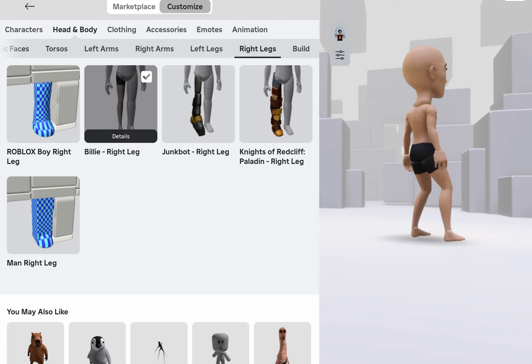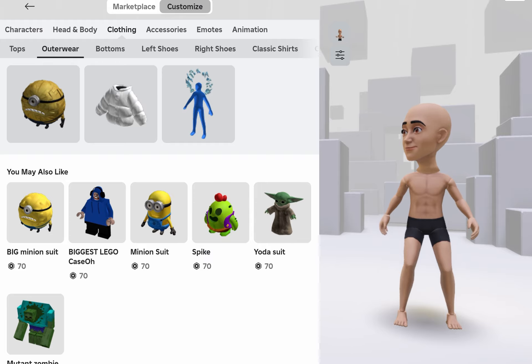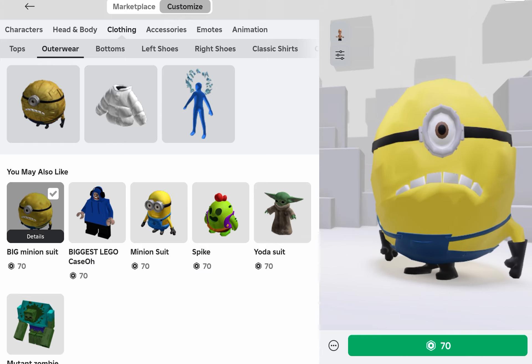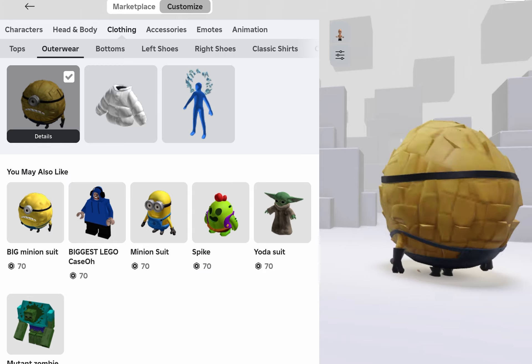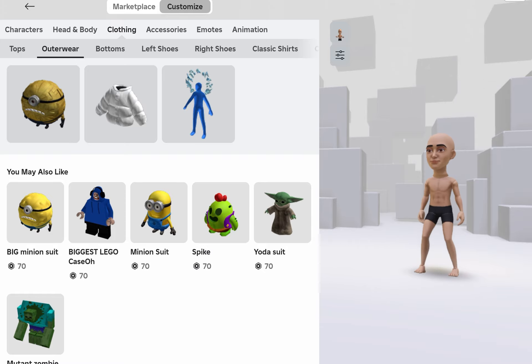This is what your avatar is supposed to look like. I know it's ugly, but if you go to clothing and then outerwear, go to the Mega Minion you just bought. This is the one with animation but it has no graphics. Then you put the Mega Minion on and this is what your avatar is supposed to look like.